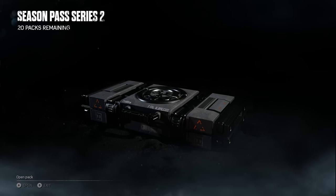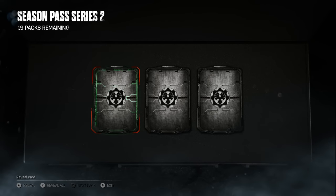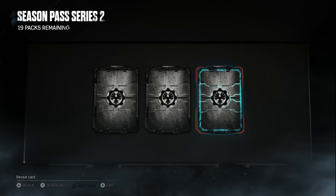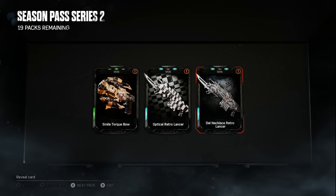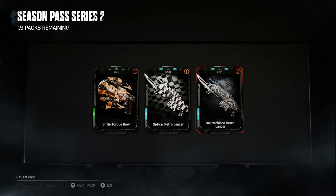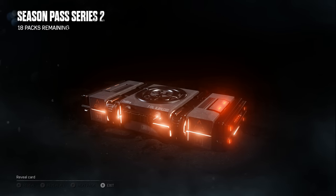Pack number one — we have 20 packs to go through, that's insane. We only get three cards per pack, not five. We have a common, a rare, and a rare. We got a Smile Torque Bow — the common skins that came out with Series 2 are actually some of the best looking skins in the game, which blows my mind. Also an Optical Retro Lancer and a Dell Necklace Retro — kind of an 'eh' start.